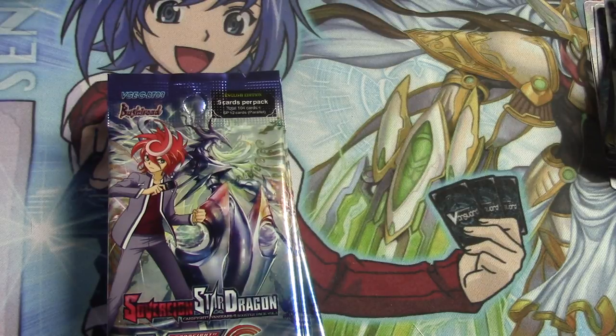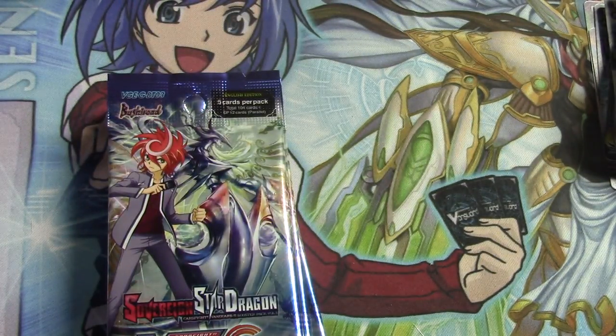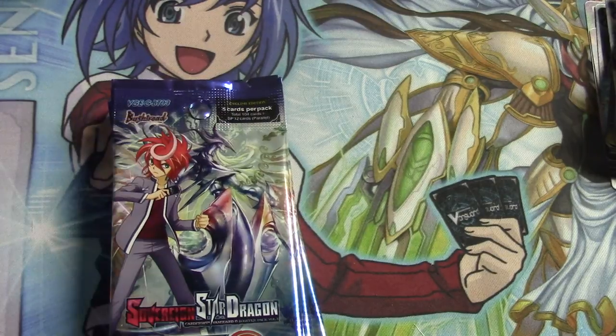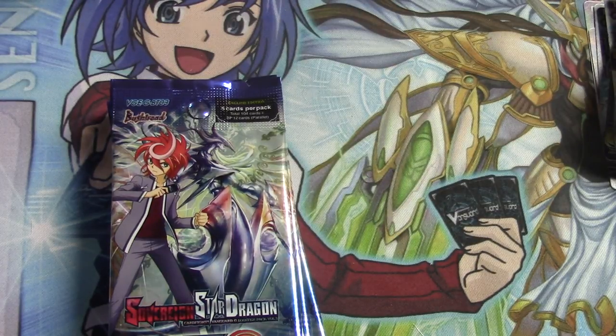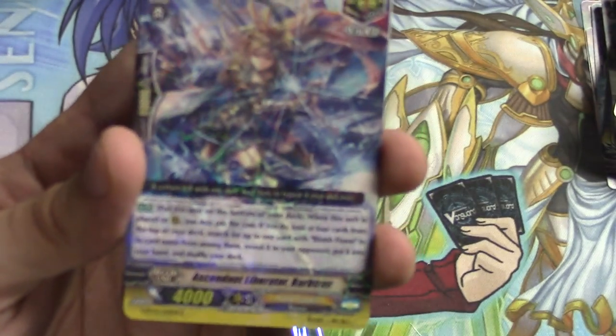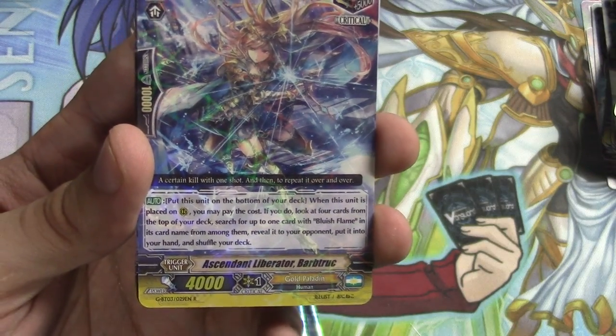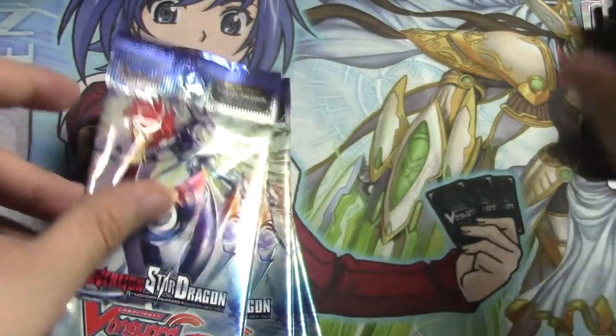I'm not even disappointed it's not Nebular Crunch Dragon — oh, speaking of which, her other triple rare. Alright, thank you boxes, I appreciate it. That means I need to pick one more up — I'm completely okay with that. Unless maybe I'll luck out and get an SP of him too, that'd be neat. But I already got an SP perfect guard for Morkimo, so I'm not sure if the odds are in my favor. But we'll see.